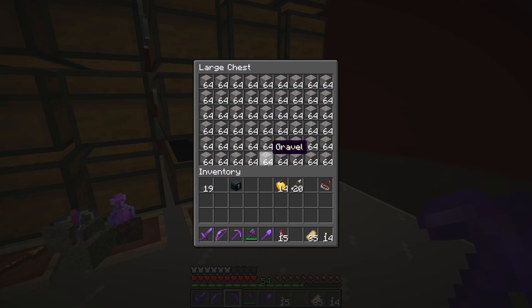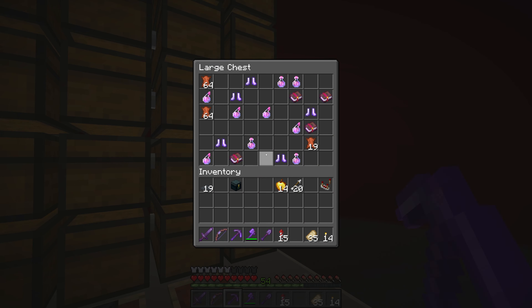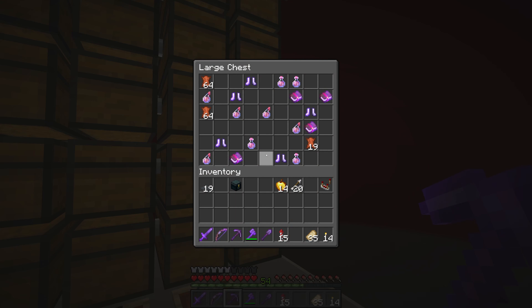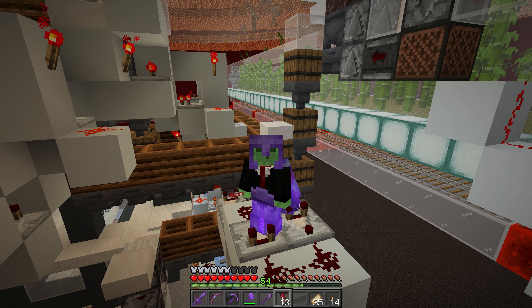Over here we have the sorting system for the bartering setup, and the main attraction — which is nether quartz. After a night of AFK-ing, we got about half a double chest. A little slow, but it's really nice to have nonetheless.